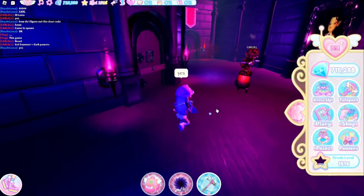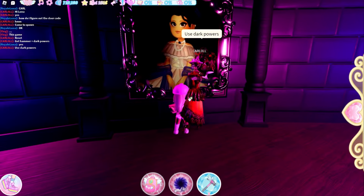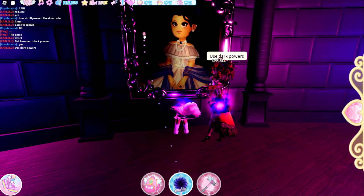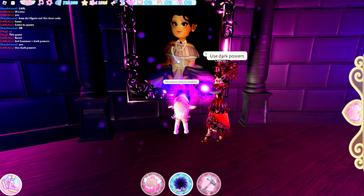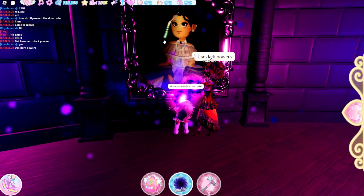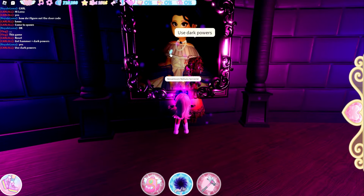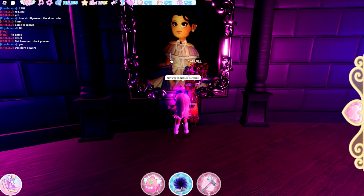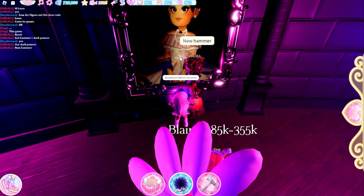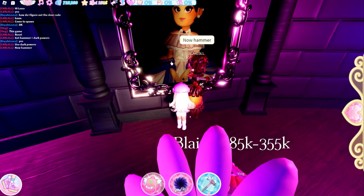I had my friend Carl help me. Anyways, this painting right here — all you have to do is first use your dark power and just shoot it at this painting for a couple of seconds. After that you need to use your hammer. After a couple of minutes it's actually going to start working — I'm just going to speed up the whole process.